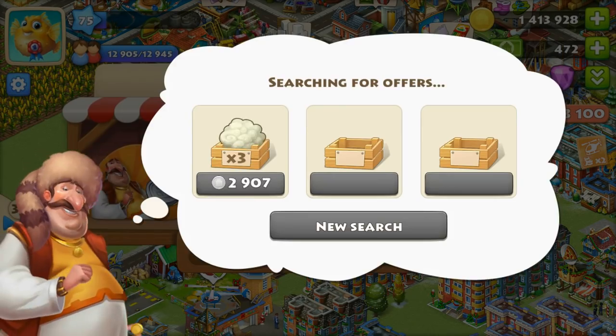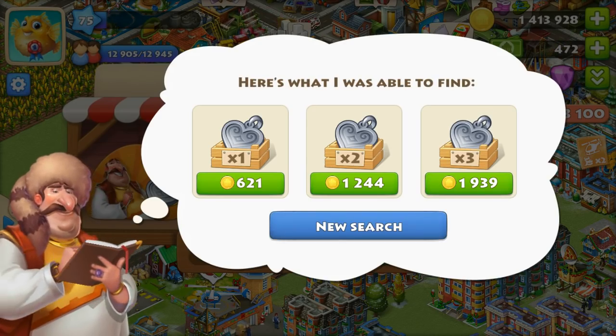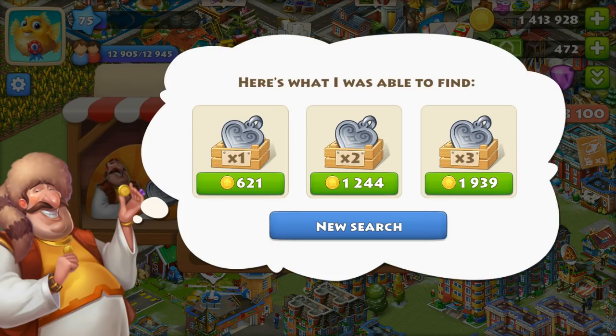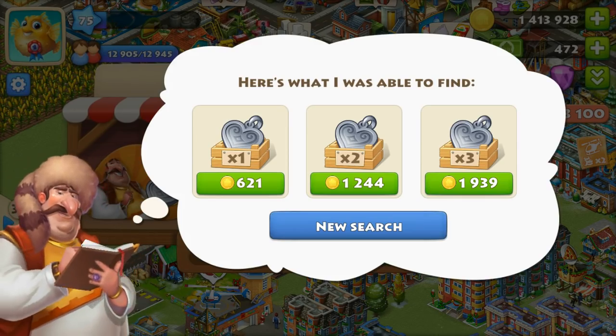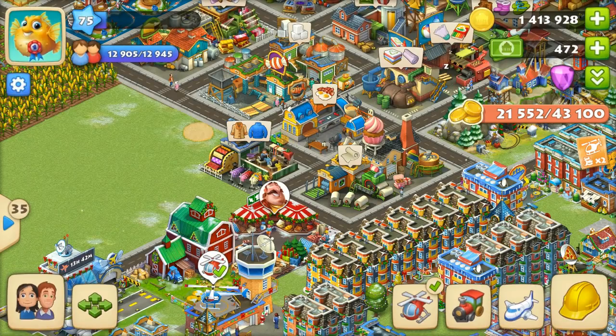Same goes with pendant, but the cost of this pendant is more than feather earrings — it costs about 2000 coins. Dawn will request usually one per one tcash, so if you get a request for two items then he will pay you two tcash.